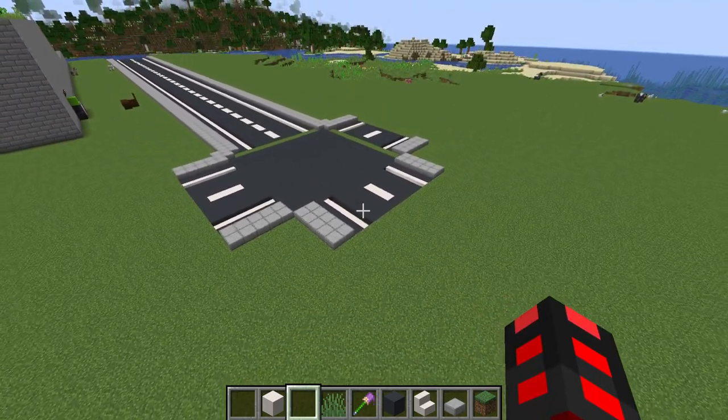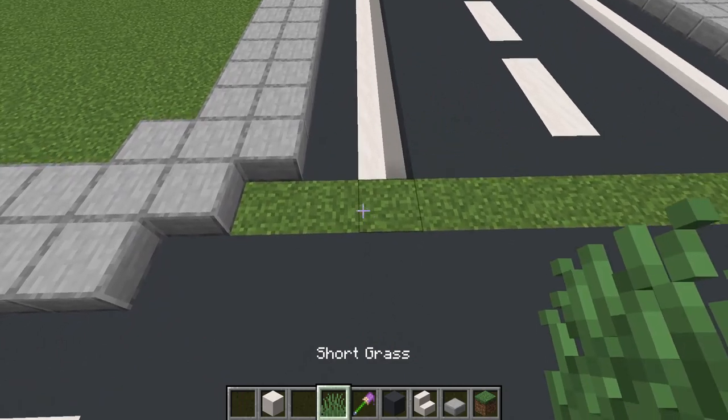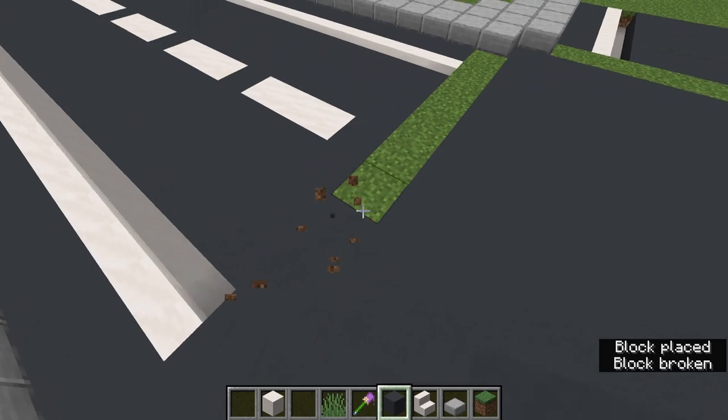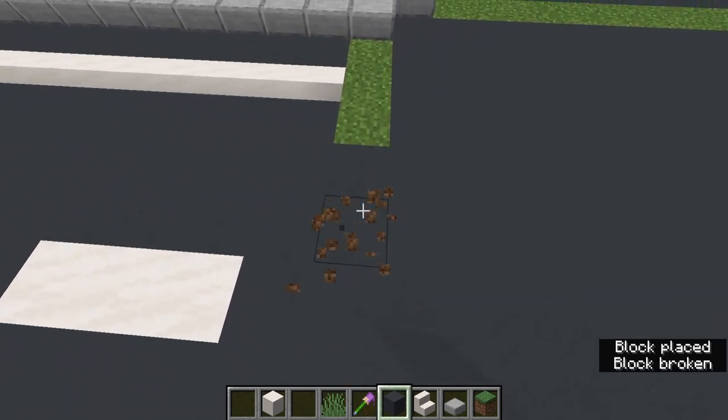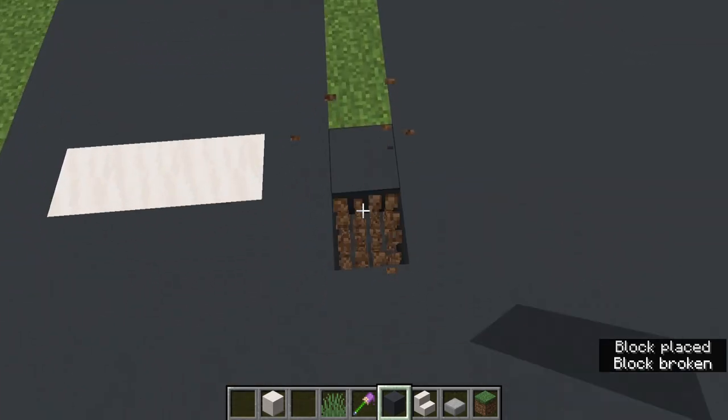Make sure to look at real roads for reference because, depending on what country you are from, your roads might look a little different. Or if you're building somewhere that's supposed to be in another country, then you might have to adapt to it. So always make sure that your roads look accurate to real-life roads.